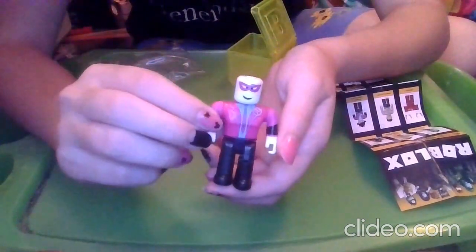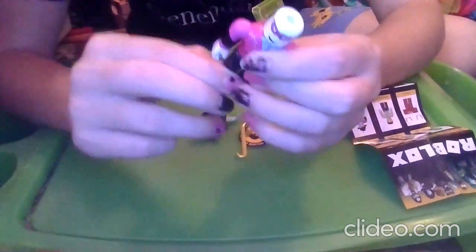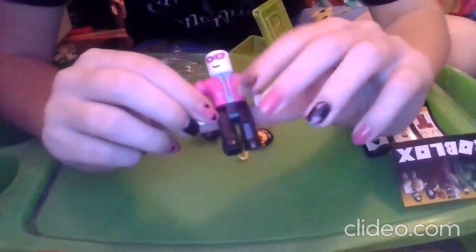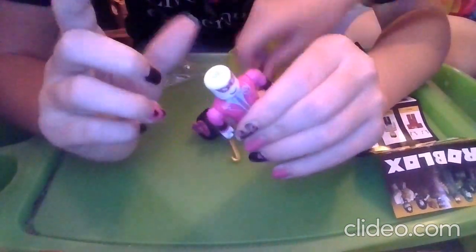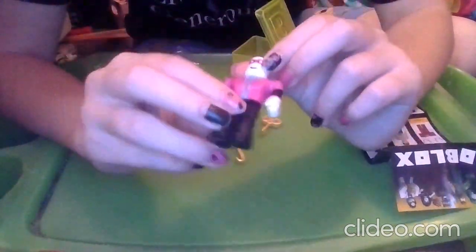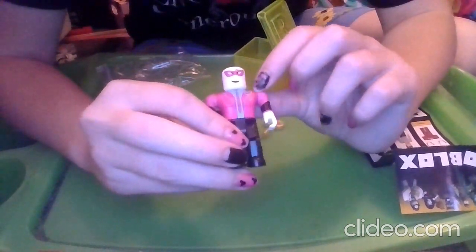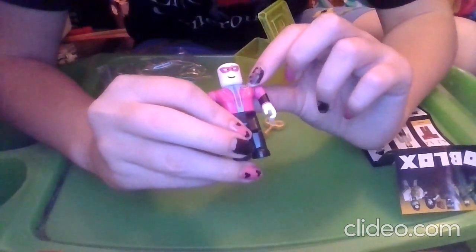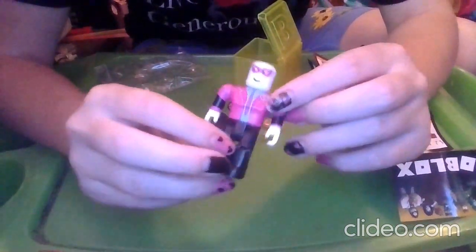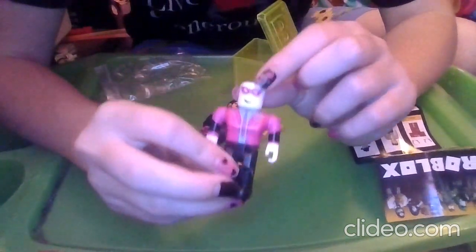So here is the guy we got. He moves at his head, his arms, his legs, and his knees. He has some black pants and black shoes. He has literally white skin — he is pale as a ghost. And then he has this magenta and black tuxedo. He has a red and blue rose, a red heart, red tie, and some blue details on his shirt. Then he has some black eyes and a mouth, and one eyebrow.